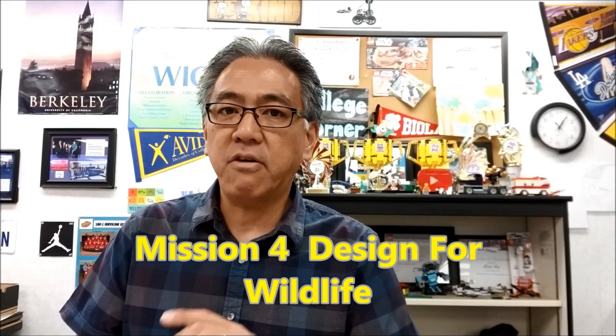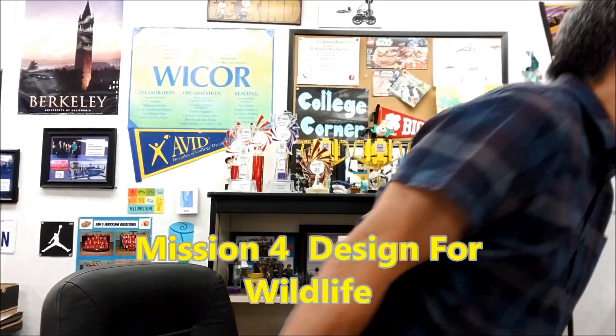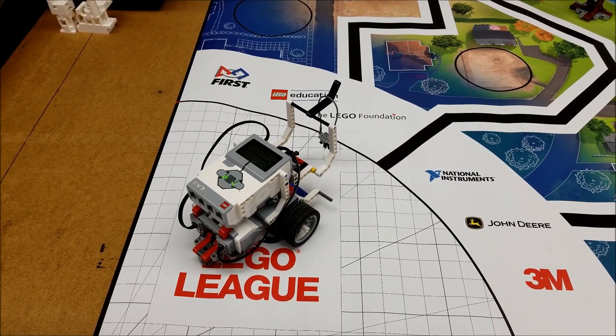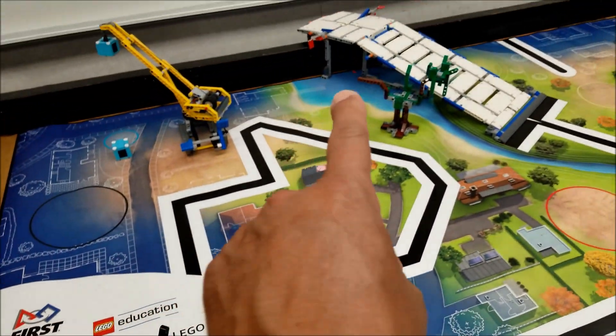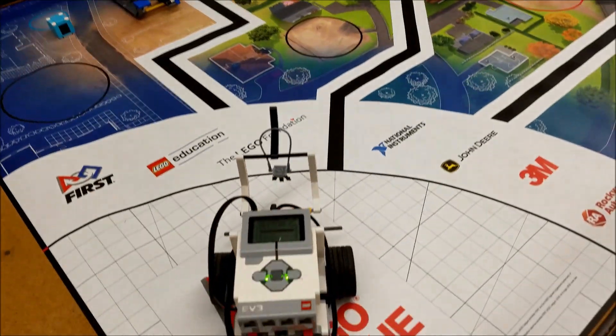We're taking a look at the bat. Mission four, the design for wildlife. We're going to try to put it on that tree branch. Let's go to the table and check it out. All right everybody, this is mission number four, the design for wildlife mission. We're trying to get this bat right here onto that branch right there for 10 points. So let's check this out.